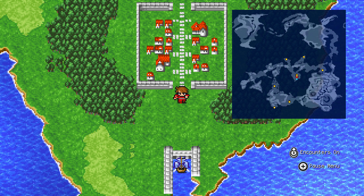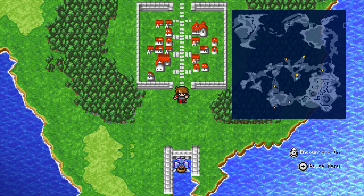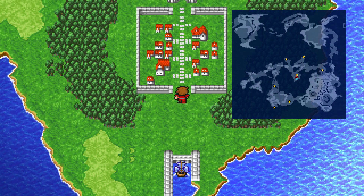Hey guys, this is John the Hedgehog here back in an episode of Final Fantasy 1. Last time we got the Mystic Key and now we're going to backtrack and get some items that we weren't able to get before.